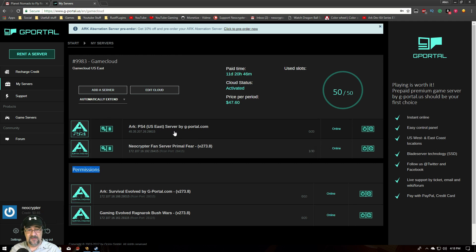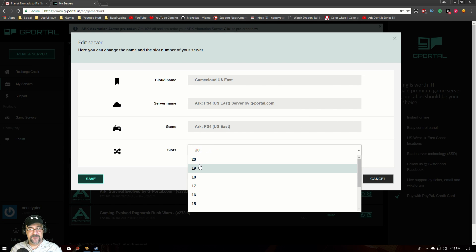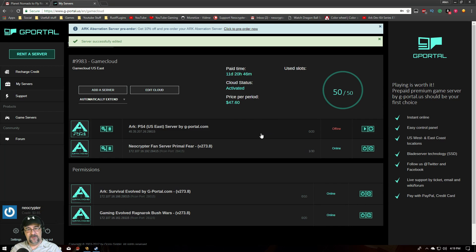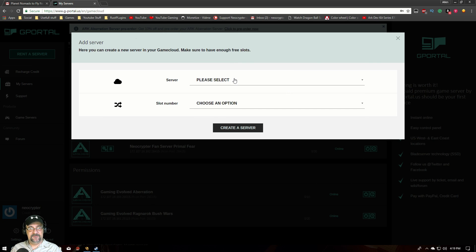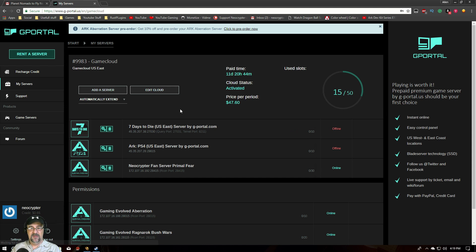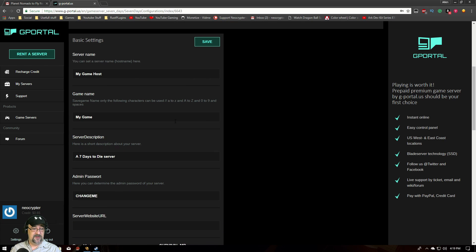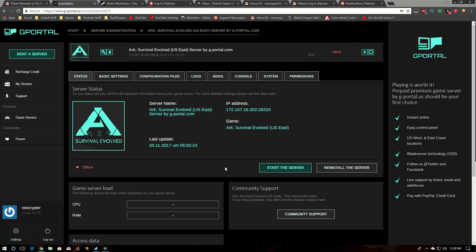Say we have our ARK server but we want to play Seven Days to Die for the weekend. We can go into settings, drop the ARK server down to 10 slots — the minimum — and click Save. It adjusts the slots, and now it tells us we have 10 slots free. We can go to Add a Server, select Seven Days to Die, assign 10 slots, create the server, and now we have a Seven Days to Die server. Clicking into it shows all the basic settings for Seven Days to Die — game name and all that.